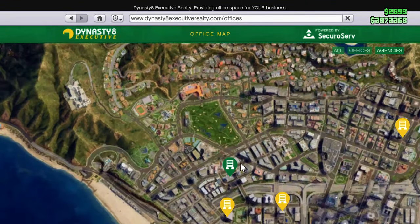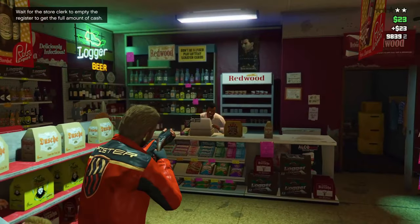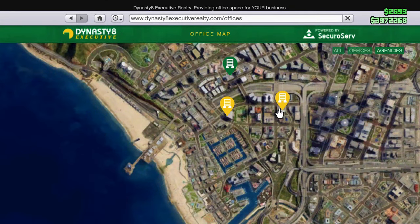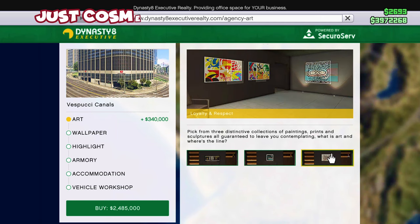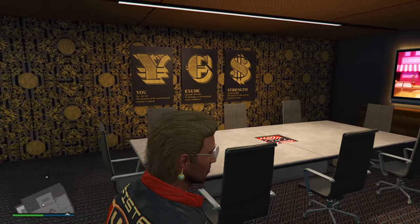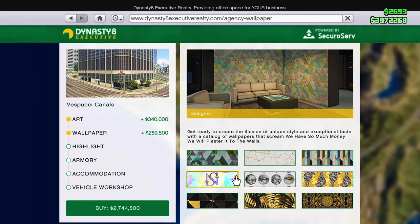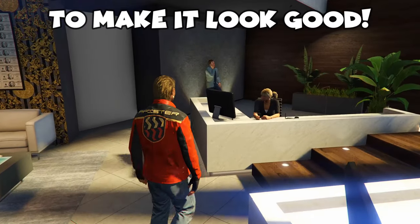You can always change your location later on if you decide to, but realistically they all offer the same value. When buying the agency, you're going to get extra additional things to purchase. Most of these are simply cosmetic and do not serve any purpose besides changing your agency's appearance. If you've got lots of money to spare, you can definitely add some cosmetic things to make it feel like your own.